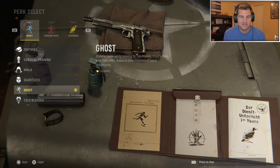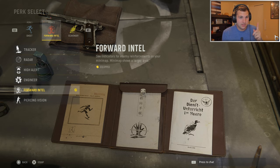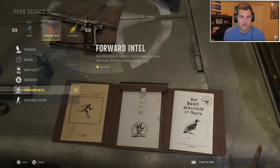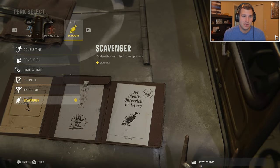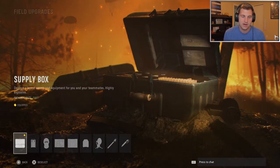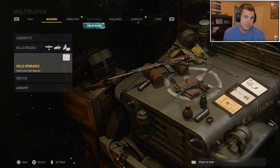For perks, I always run Ghost because you stay off the radar and aren't seen on the mini-map — that's huge when going for nukes. Forward Intel is literally the most important perk I use; if I could choose one perk it would be this. It shows you where the enemy team is spawning so you can kill them and basically spawn trap them. Scavenger is good because I run out of ammo a lot.